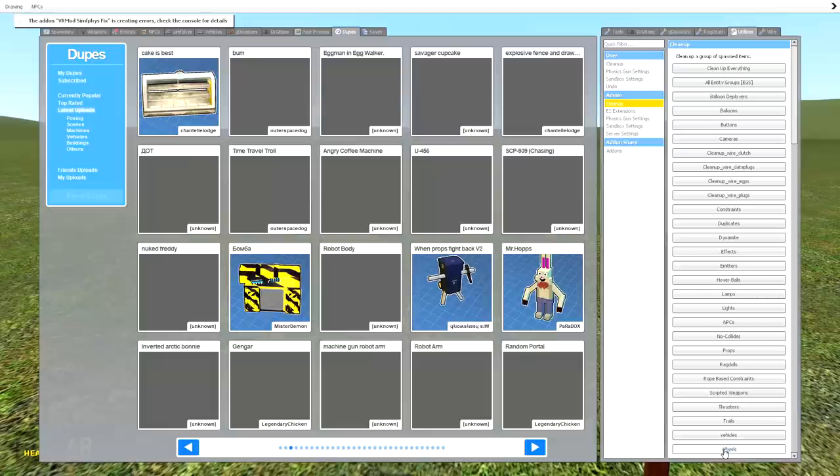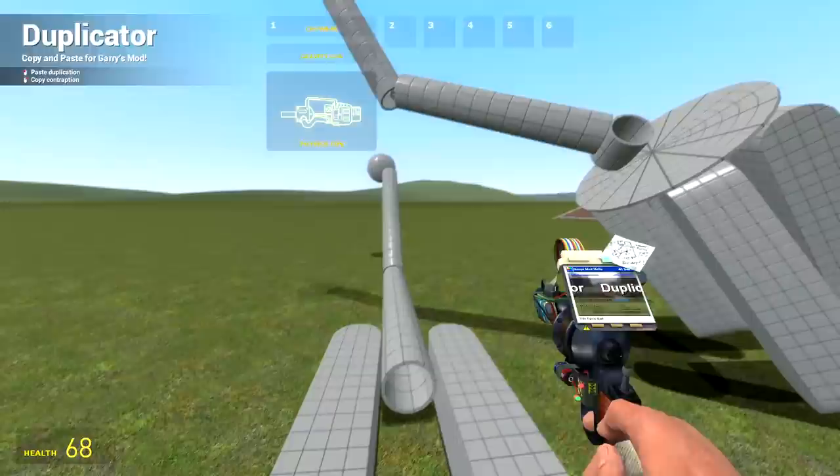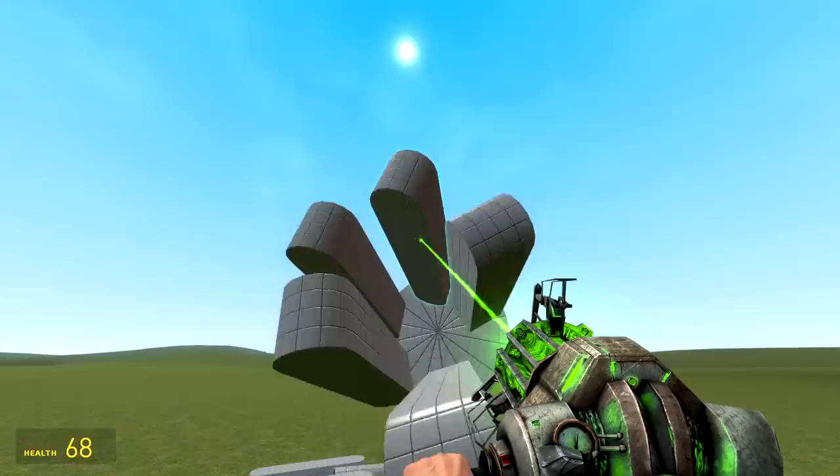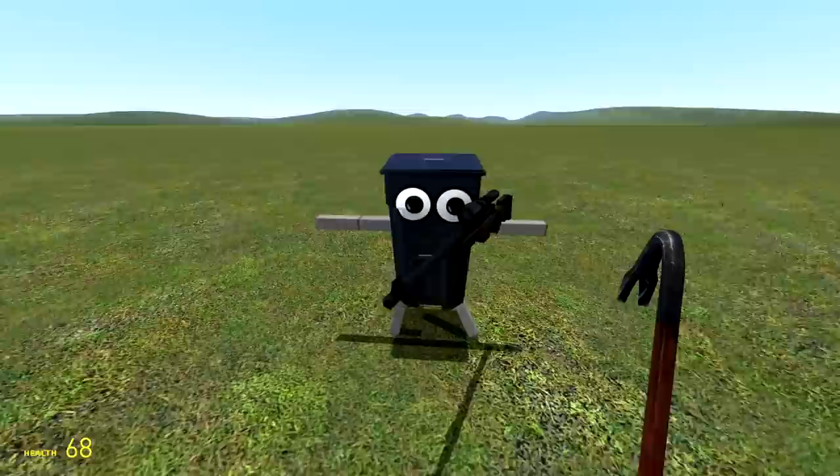Oh my goodness — the machine gun robot arm! Wow, that's a robot arm. Another robot arm but it's not a machine gun — look at this, it's got five little fingers. When Props Fight Back v2 — hello little man, he's got some wheels.